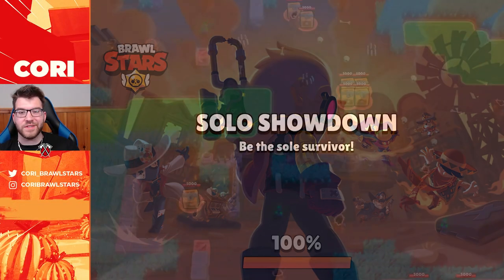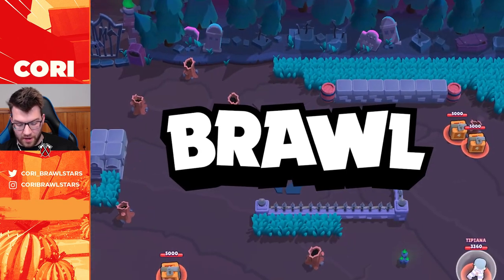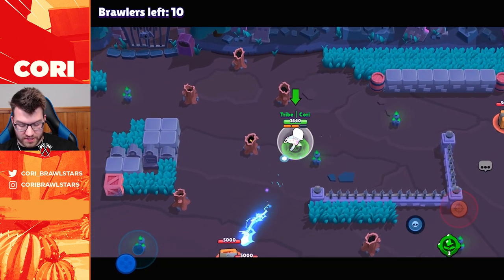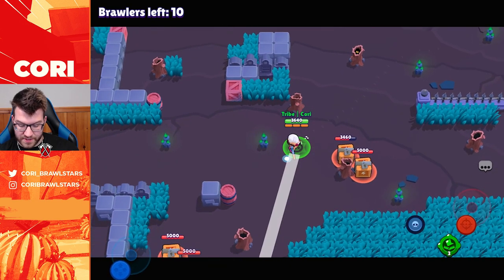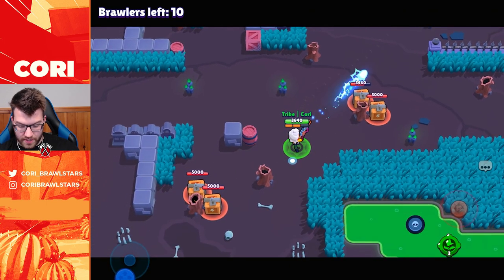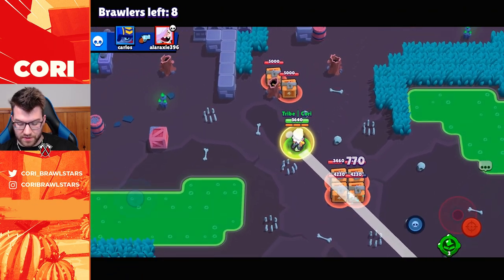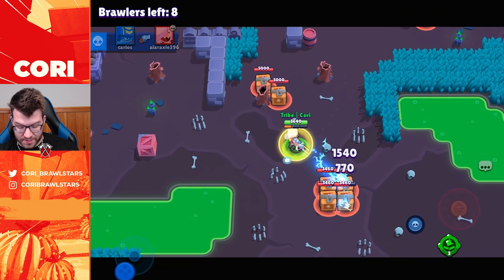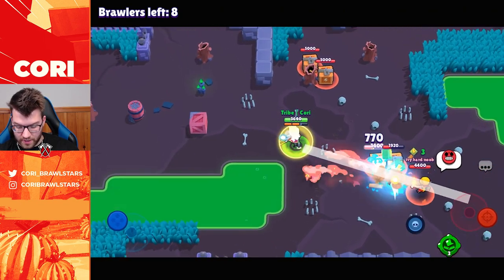Hopping straight into showdown. The best part about Belle in showdown is her long range — you're also gonna see her shot bounces from box to box. It actually gets cut off by a tree, which is unfortunate, but with boxes in the middle you can see it's bouncing between all the boxes, which is super helpful for destroying them.